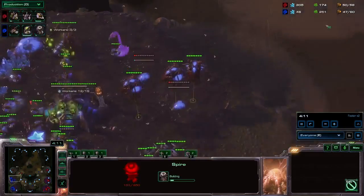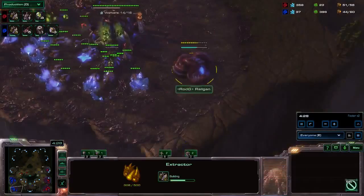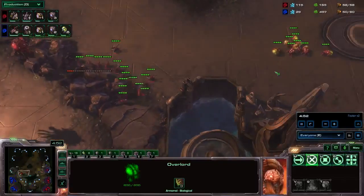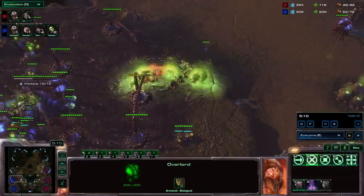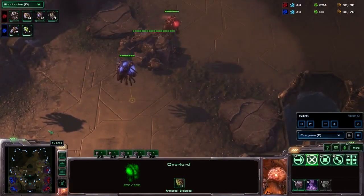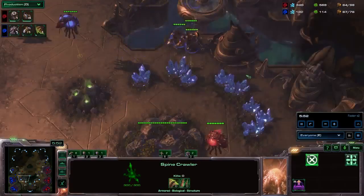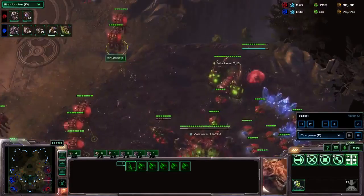My follow-up is a Spire, and as I see he is going for a very all-in push, I build a couple of Spinecrawlers and still keep droning while I take my 4th gas. He is only now starting his Lair because he plays a more aggressive style with a fast 3rd base, while I do not have a 3rd base yet. He prepared his Lings and Banelings for an attack. I spread my Spines at home so Banelings can't kill them all, and I got my Banelings ready to blow everything up.